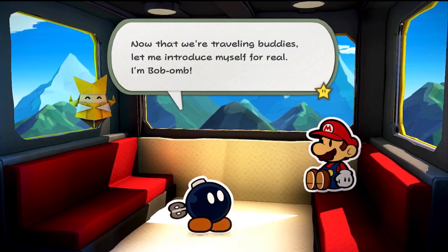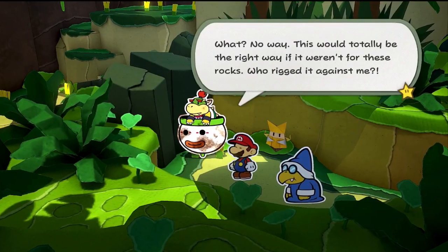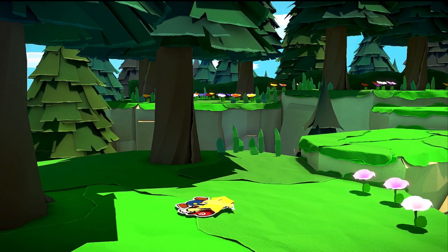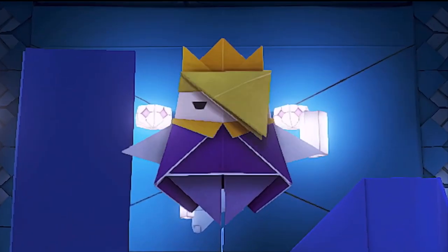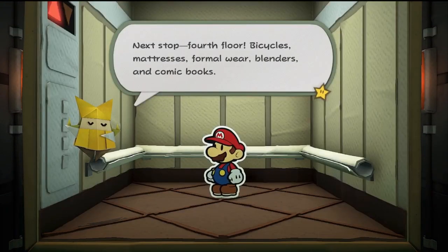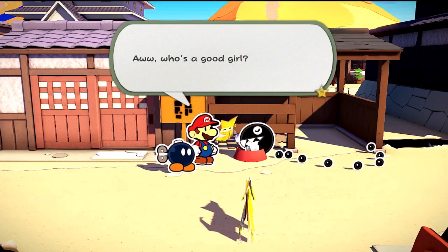What's an adventure without companions to share it with? Meet Olivia, Mario's steadfast travel companion. However, she's also King Oli's sister. Determined to foil her brother's plans, this bright young lady helps Mario out of all sorts of jams.